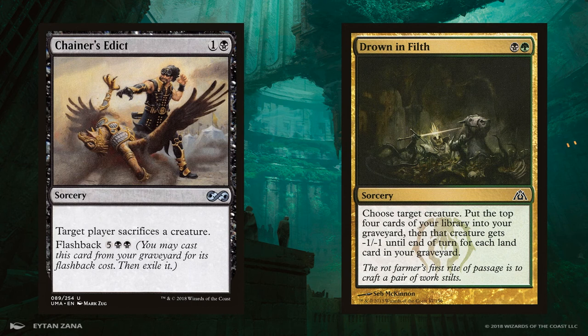Drown in Filth is a green and black sorcery for 2 mana. You pick a target creature, then mill yourself 4 cards. The creature gets -1/-1 for each card in your graveyard, including ones that were already there. This card can be very awkward if you don't have at least a couple lands in your graveyard yet, but it helps the deck by contributing to the self-mill, and sometimes in the late game it can take down very large creatures. Pauper is filled with better removal options than this, but the card plays pretty specifically into our niche for this deck.